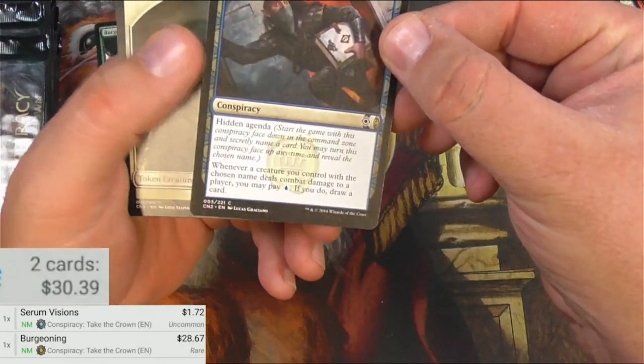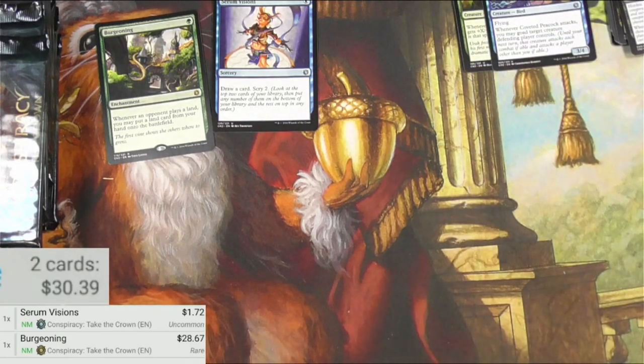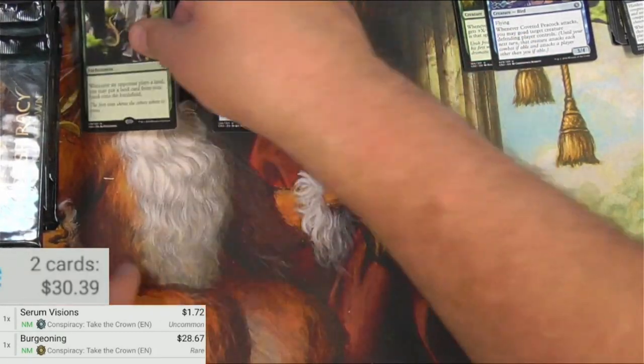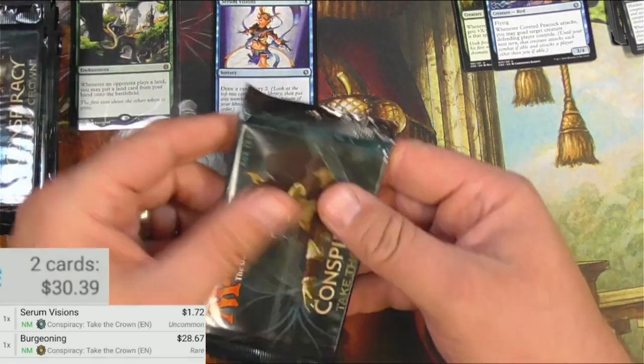We've got Conspiracy cards that are going to do not much outside of the limited format for this set. So I'm going to go ahead and sleeve the Burgeoning. Move this debris, whatever that is. Move on.